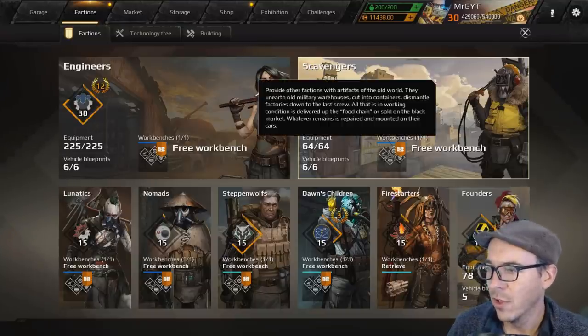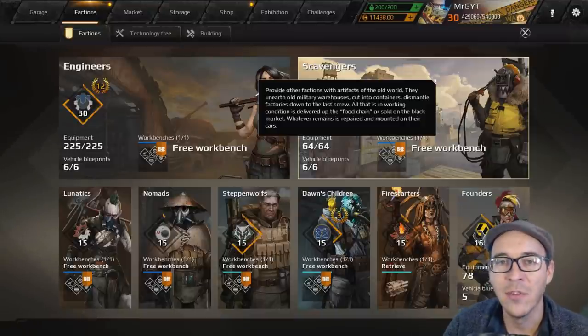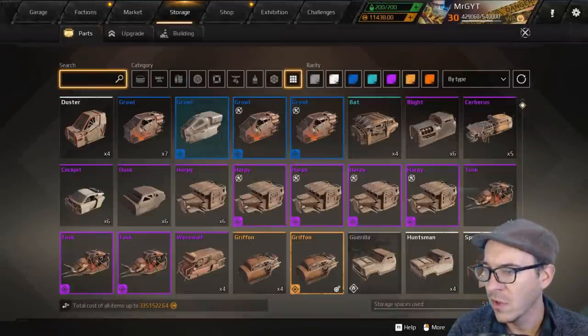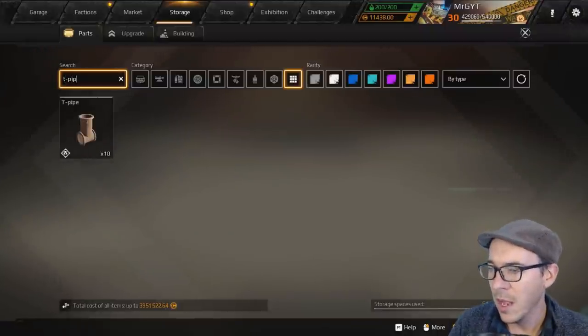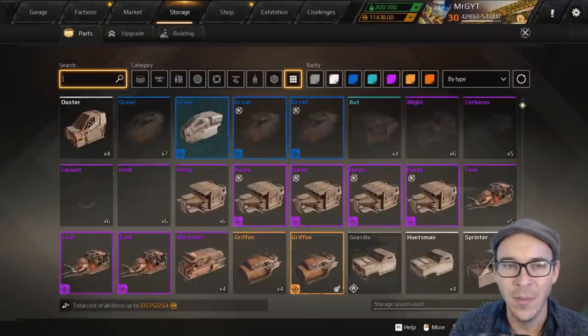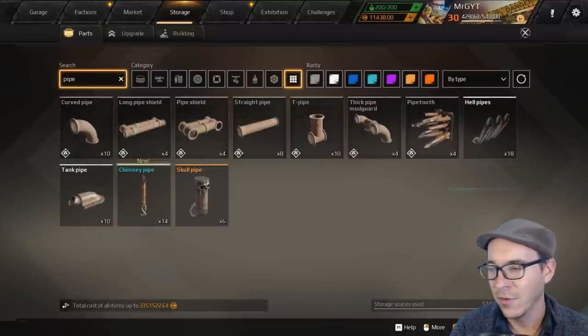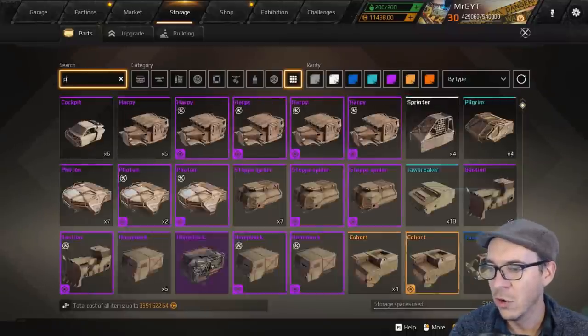On to our next faction: the Scavengers. The Scavengers have really heavy parts, plenty of hit points and plenty of mass. One of the parts we're going to look at is the T pipe and the curve pipe — let's talk about all the pipe parts in general. They're not great parts unless you need them artistically; they're going to get a ranking of D in general.